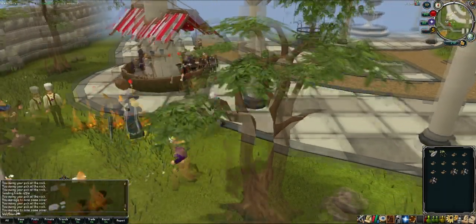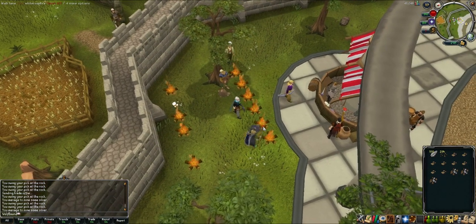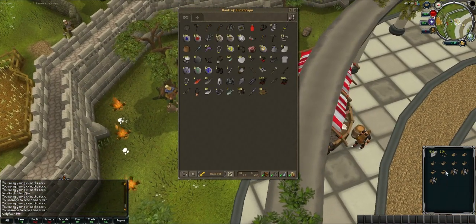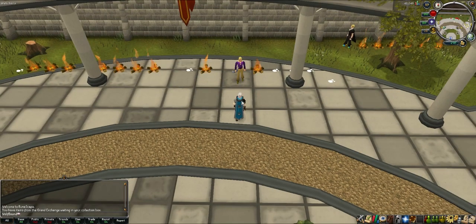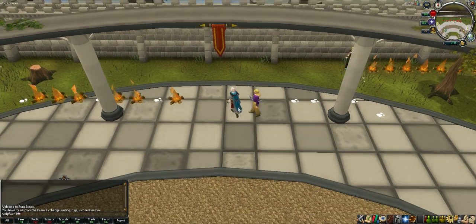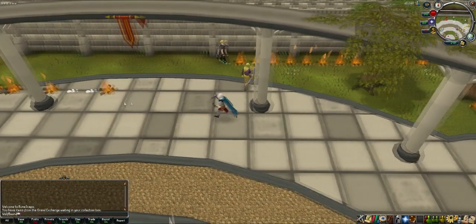We should go somewhere with ashes — we're the ash squad now. Sometimes ashes are under a fire. Bank your inventory and let's go to world one. We're back on world one and there's a guy firemaking here. We just found out that ashes are as expensive as clay — those little things nobody picks up. Started the timer, let's see how many we can pick up in 30 seconds.